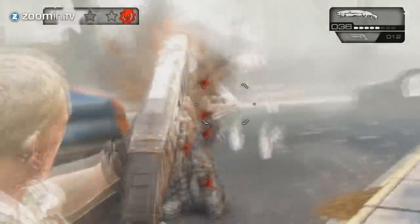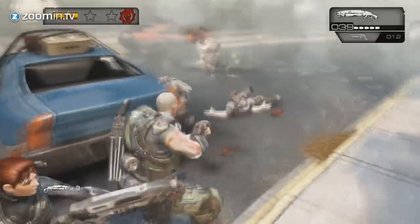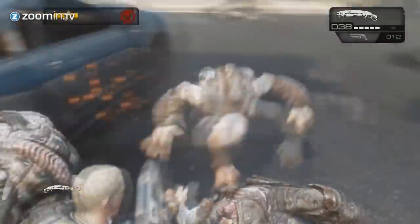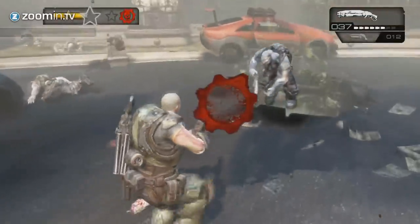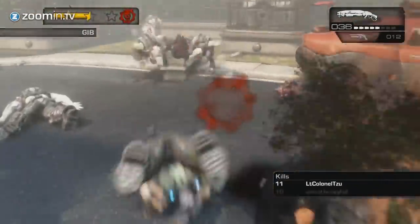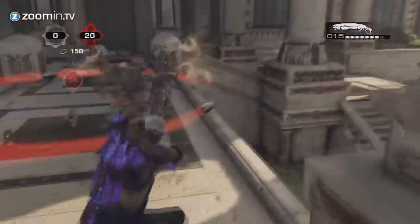As its name suggests, Gears of War's Gnasher is a chomping beast with a mouthful of shells. It's your own personal hellhound, bound only by the fact that it's in your arms. At long range, it's useless. At mid range, its bark is loud. At close range, you're getting mauled, son.